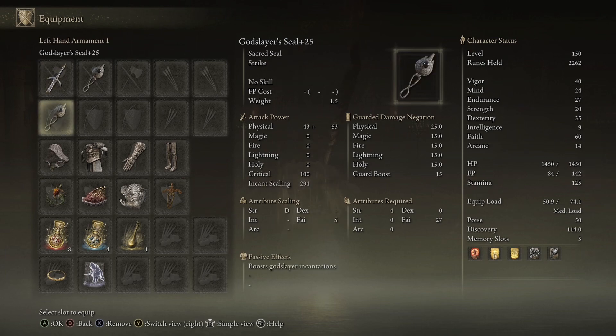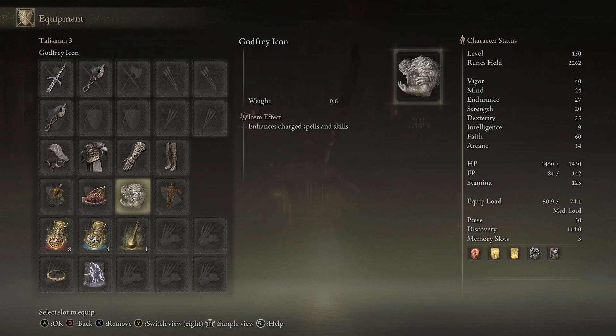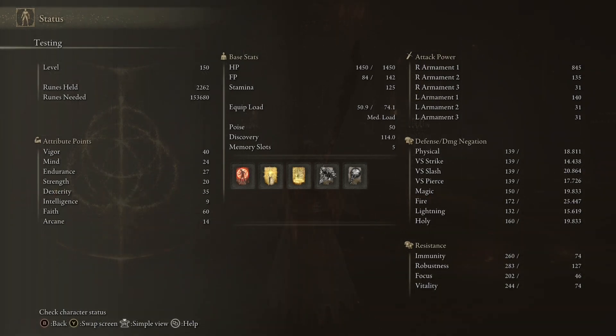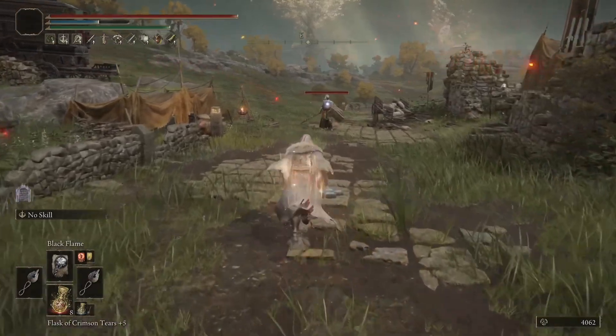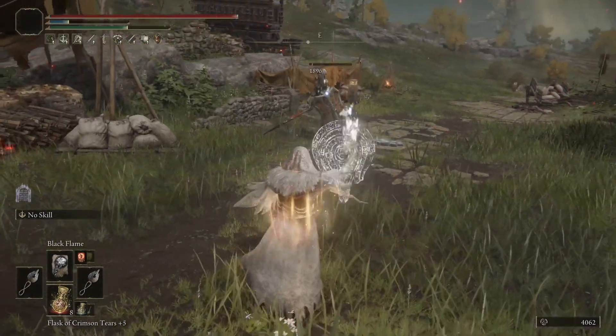For equipment, we have the God Slayer's Greatsword and two God Slayer's Seals — because we're on New Game Plus at level 150, we can use that double boost. We also have the Fire Monk set, the Black Flame Monk set, Fire Scorpion Charm, Shard of Alexander, Godfrey Icon, Ritual Sword Talisman, and then the Flame Tear and the Defense Tear. These are my stats at 150. This Ash of War has a weird 50-50 split between Dexterity and Faith, so the Ash of War will get its damage half and half from both stats. When you use two Seals, you end up doubling the boost — so the 15% or whatever it is, you're actually getting double that. Any Seal that has a boost can be doubled by wielding two of them.